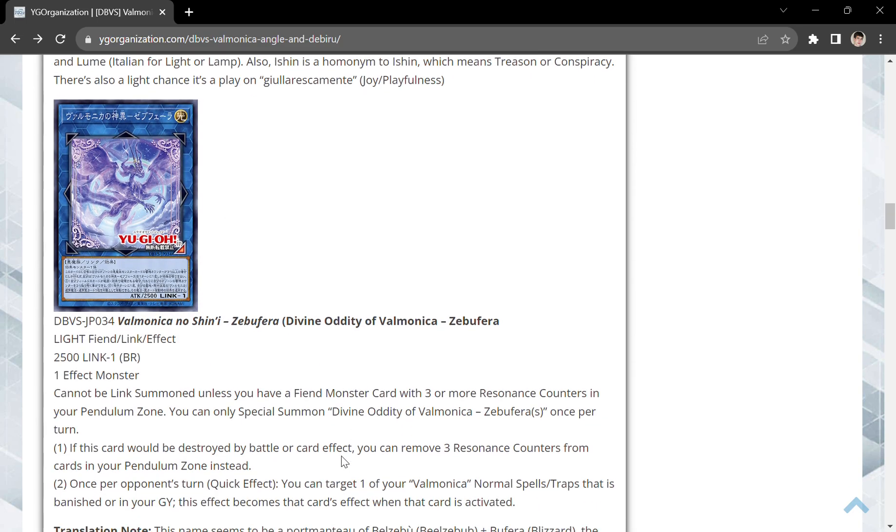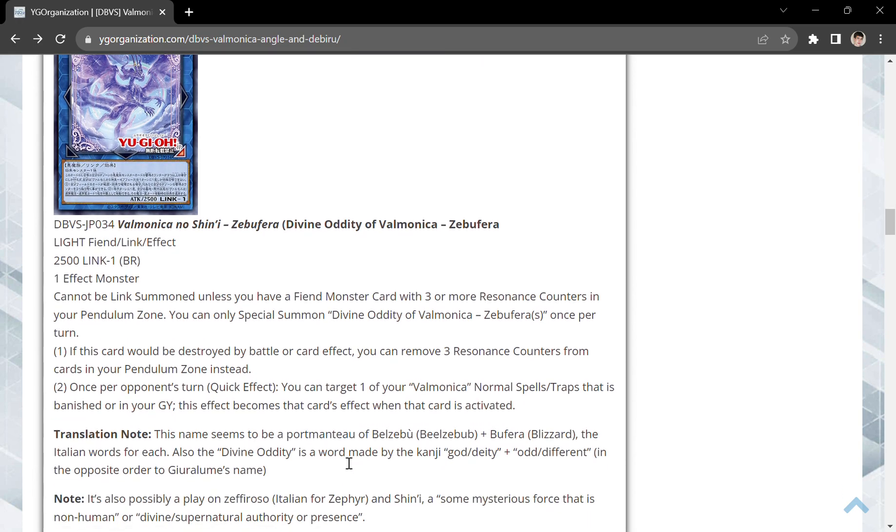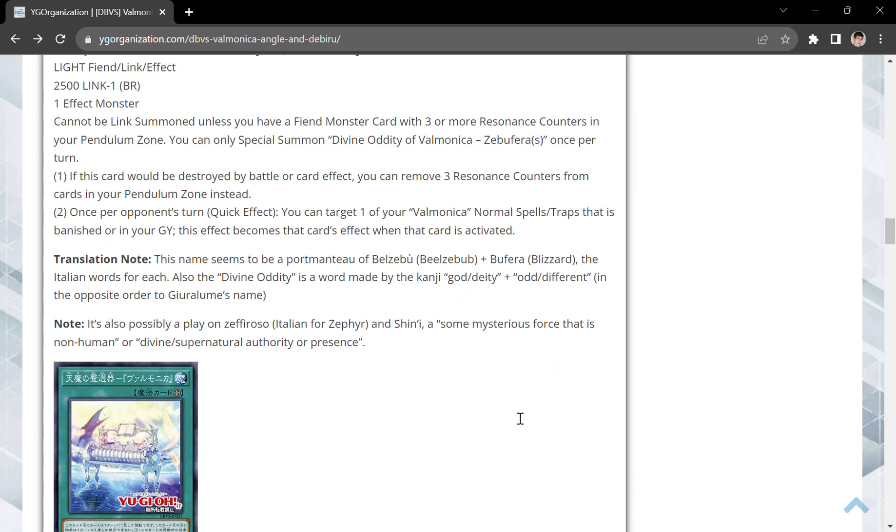Then we have the Link 1 that is a Light Fiend. It can't be Link Summoned unless you have a Fiend monster card with three or more resonance counters in your pendulum zone, and you can only special summon it once per turn. If it would be destroyed by battle or card effect, you can remove three resonance counters from cards in your pendulum zone instead — though I think that maintenance cost to protect it is really high. And once per turn during your opponent's turn, as a quick effect, if you return one of your Valmonica normal spell or traps that is banished or in your graveyard, it becomes that card's effect when activated, meaning you can burn yourself and gain life points at the same time.